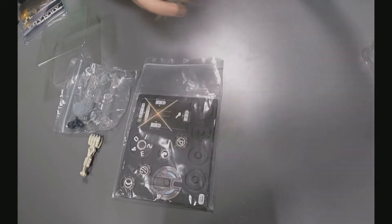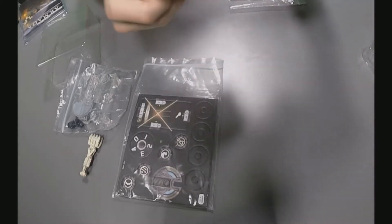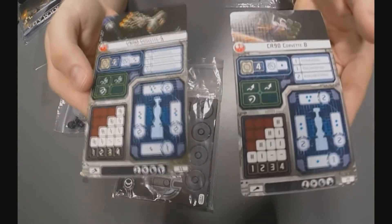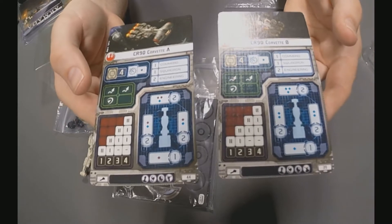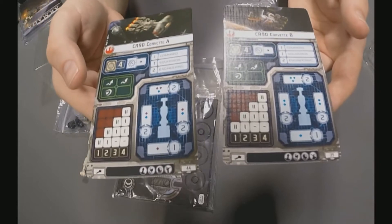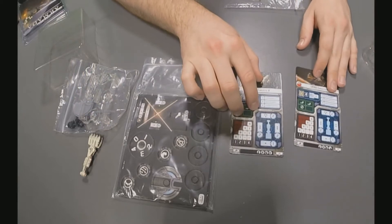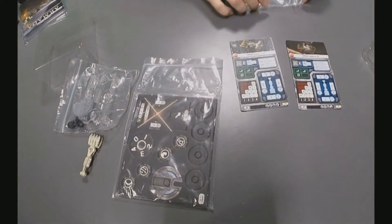We'll pop out some of these cards and have a look at what's included in the pack. First off, we've got our ship cards — the same two variants from the core set: the Corvette A and the Corvette B. The main difference between these two ships is the colours of the dice they use as well as their upgrades. Only five points between them, so they're both very similar ships.